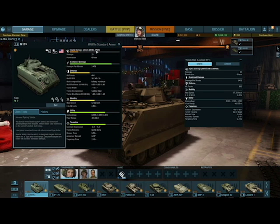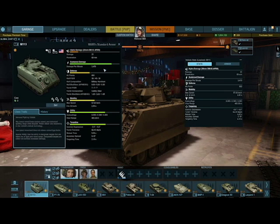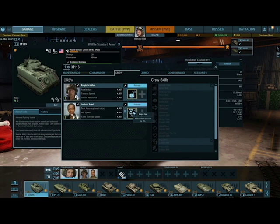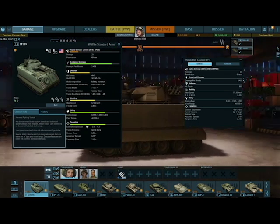Here are the fully upgraded vehicle details with the 20mm DM63 APDS equipped. Crew skills like smooth ride increase accuracy while moving, and reload time has been reduced. Stats show 22 damage per shell, average 69mm penetration, and DPM of 3479. Hull armor is 38mm front, 45mm sides, and 38mm rear.